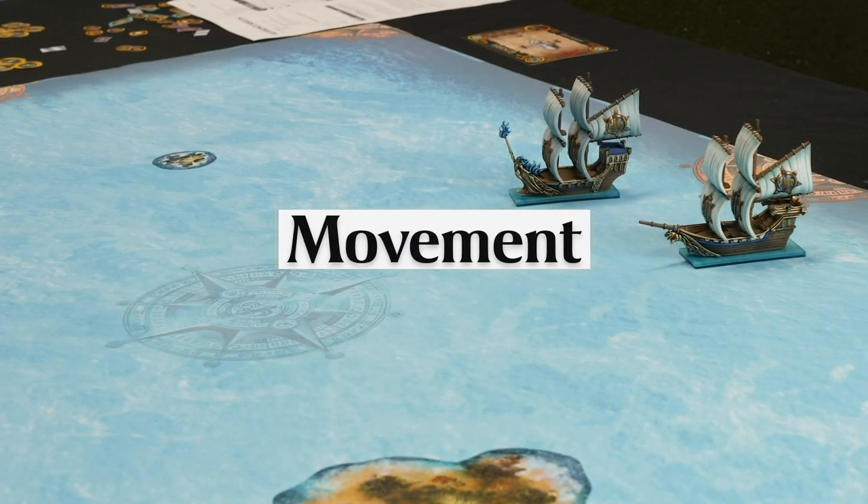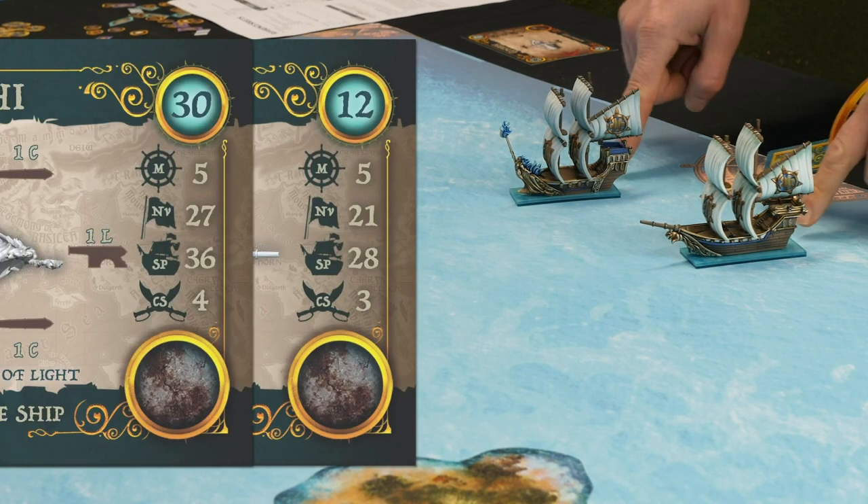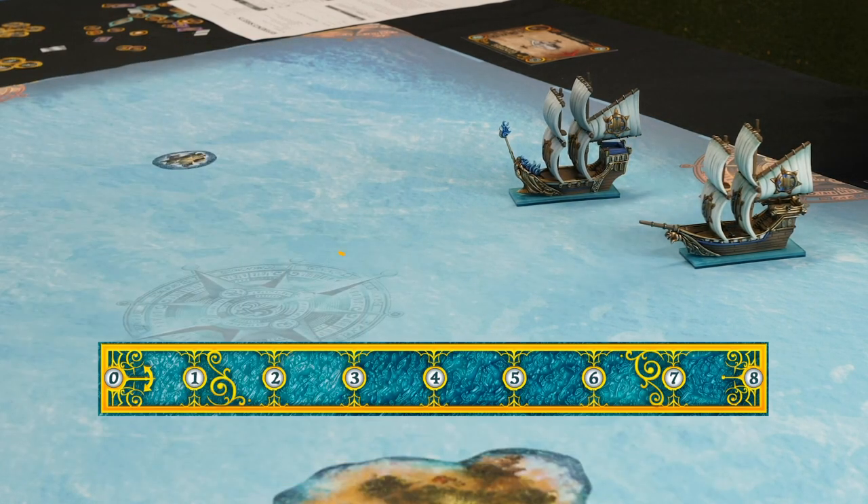We're going to have a look at how movement works, how the ships move. Matt is going to move his Basileum fleet and show you the different speeds and turning circles. Both of these ships have a move of five, which means for each move step they perform that's five inches they have to move — and they have to move that far; you can't do a partial move step.